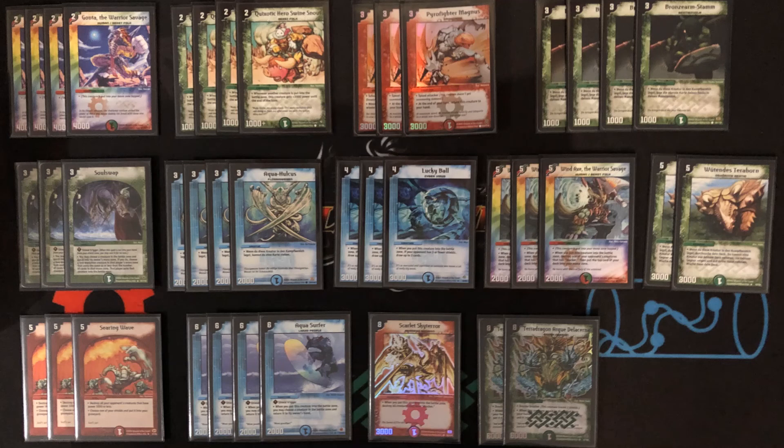Those are also the flex spots in the deck — the 2 Arc and the 1 Sky Terror. You can always change the ratios: maybe play 2 Searing Wave instead of 3 and 2 Magnus instead of 3, so you can fit more two-drops or even Twin Can Sky Terror, which I tested — 2 Sky Terror instead of 1 Searing Wave and 1 Magnus. But ultimately I decided against it, because by the time you get to play Sky Terror you've already attacked a lot, and if your opponent only has 1 shield left, double Magnus is better than a single Scatterer, as you saw against Helfer in game 3.